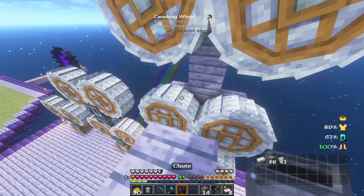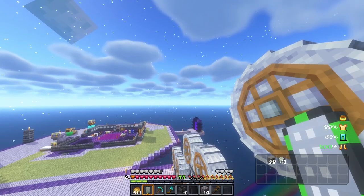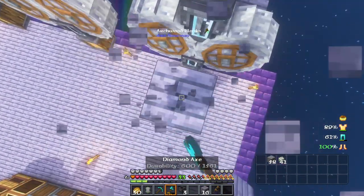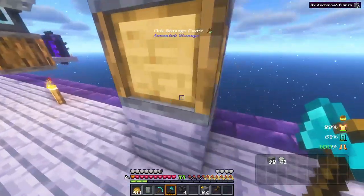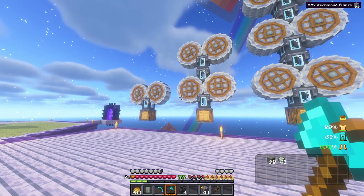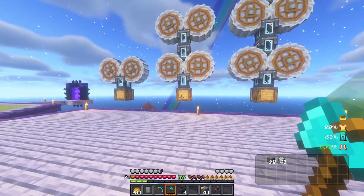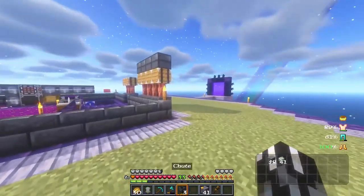That will be the last set of crushing wheels. There we go — I'm going to need one more set of chutes. Let's get down a couple here and then we'll make them glass. I think that's pretty good. The only thing left is to feed them cobblestone, so I think we're probably going to need like at least one cobblestone generator each. We'll just let it slow-trickle over time so we don't have to deal with ten million items coming in all at once.